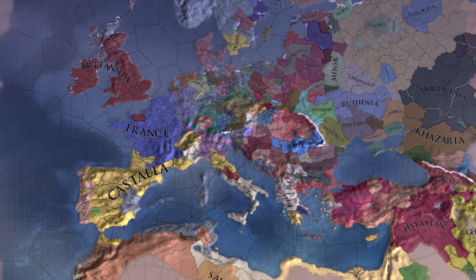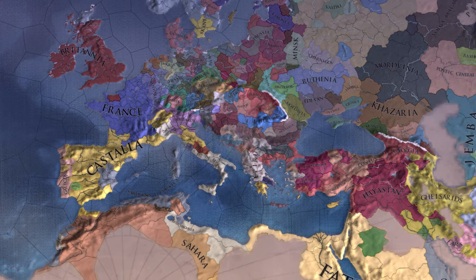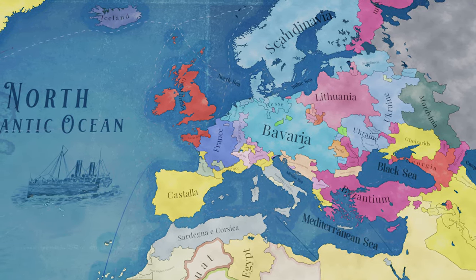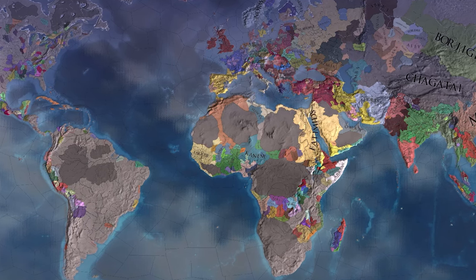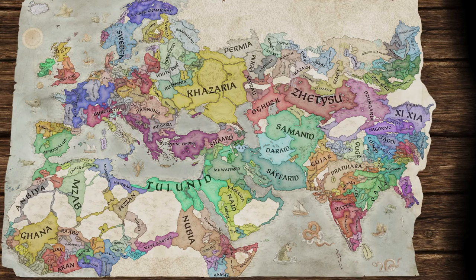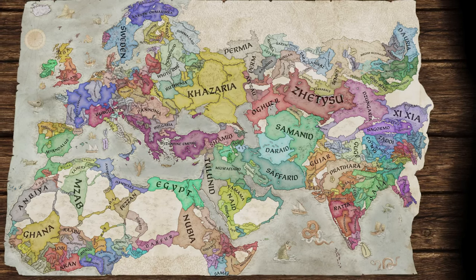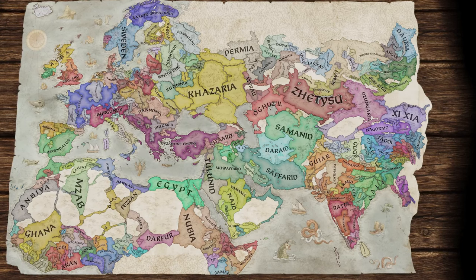This means that after each title, the converter will give you the same map, culture, nations, and leaders you ended with, to continue into the sequel. This allows you to have a campaign which you can fully invest in, raising the stakes and immersion as it quickly becomes an epic of your family and nation's history through humanity's numerous chaotic eras of change. To do a full Mega Campaign, you will need to own all of the titles, though DLCs are not required.